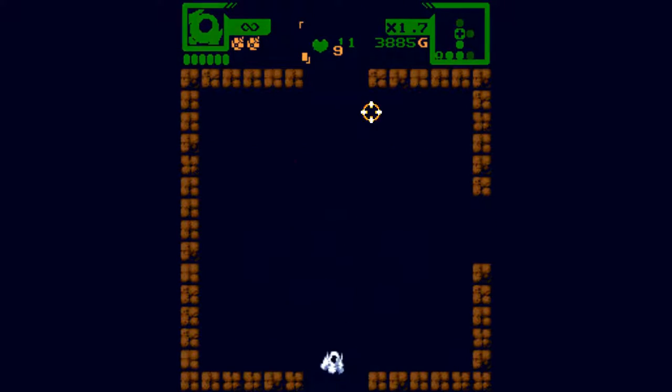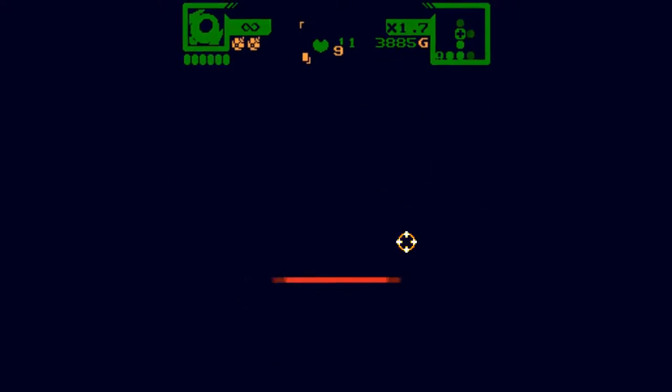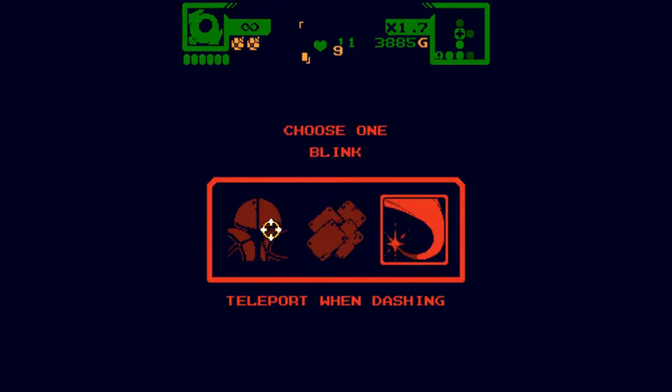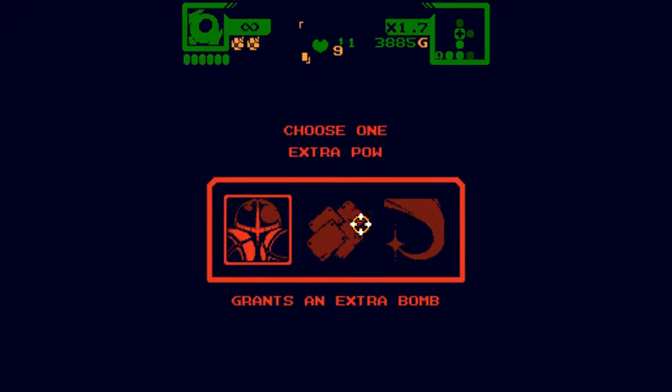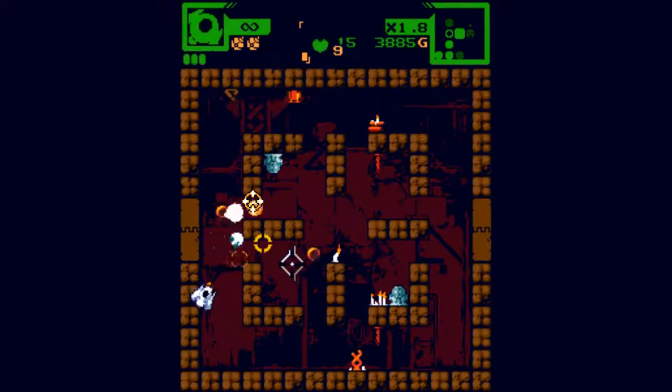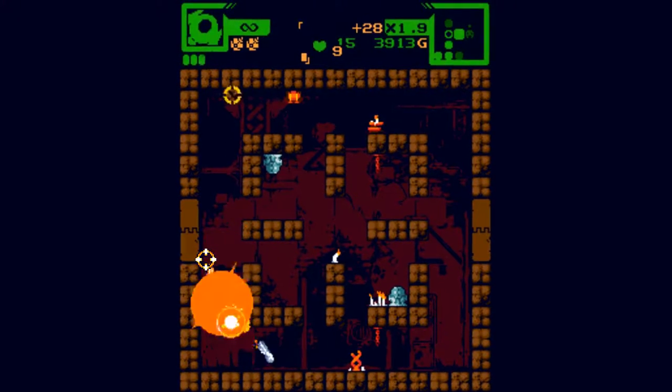Use the portals where possible. What goodies are we gonna get here? Increases maximum hit points by a third. Teleport when dashing. Grants an extra bomb. Now I just need to find some health without getting destroyed.